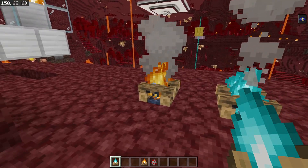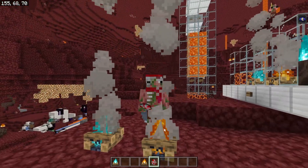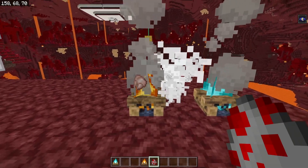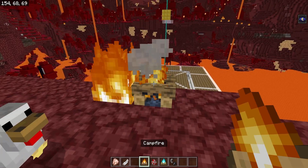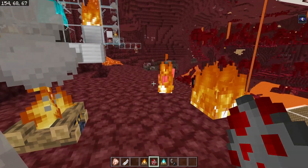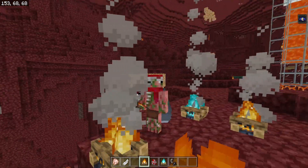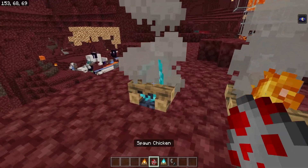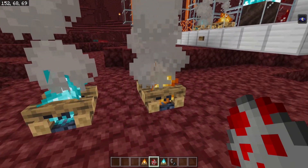Campfires have been kind of nerfed on Bedrock Edition — this caused a little bit of a Twitter rage. Basically the change is that campfires no longer set mobs on fire. If you step on one, you're not going to get caught on fire, and mobs don't get caught on fire either, but it still damages them. Campfires used to actually light mobs on fire, and they would stay on fire when not in the campfire, but now campfires are fireless — they're just camps now. The reason this was done is because campfires on Java Edition don't actually set mobs on fire, they only damage them, so it's a small parity change but it does have some meaningful implications.